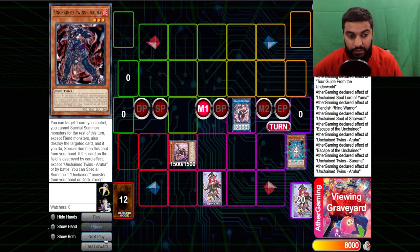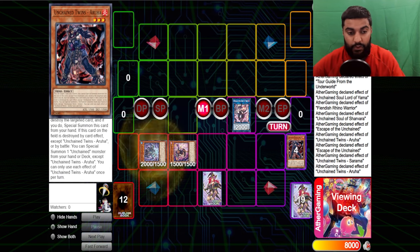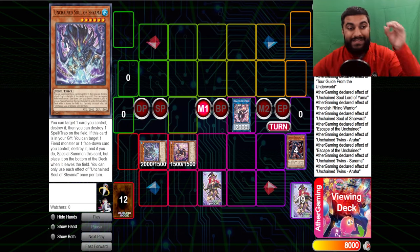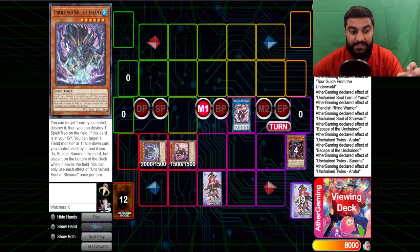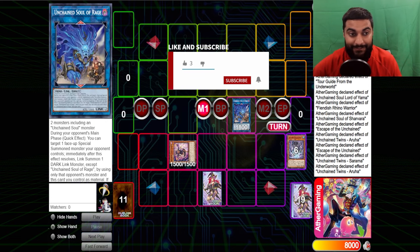Sarama pops Aruha. Aruha has the effect where when it's destroyed you can special summon something from your hand or deck. So you summon out the third custom card, which is Shayama. This card is crazy — you can target one card and destroy it, then destroy one spell/trap on the field, target one fiend monster, and banish to the bottom of the deck. You guys will see why these cards are so important. Yama is already cracked, and you'll see even more why Yama is broken.